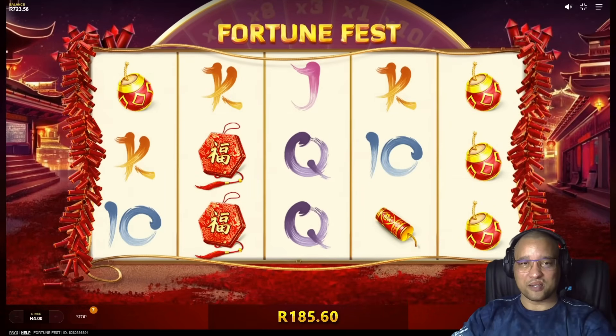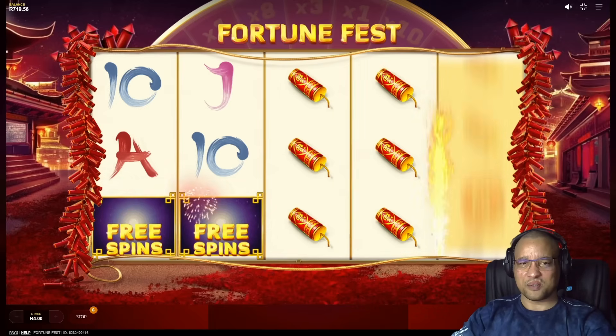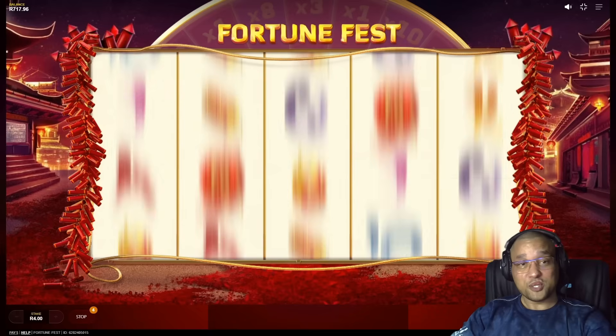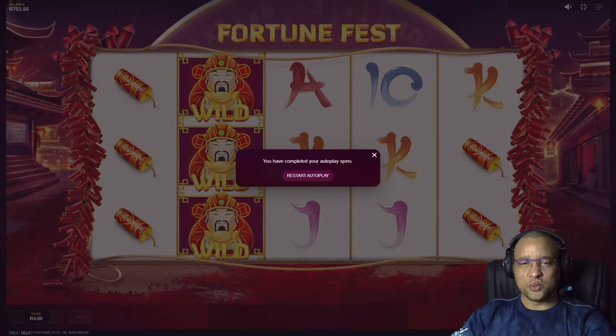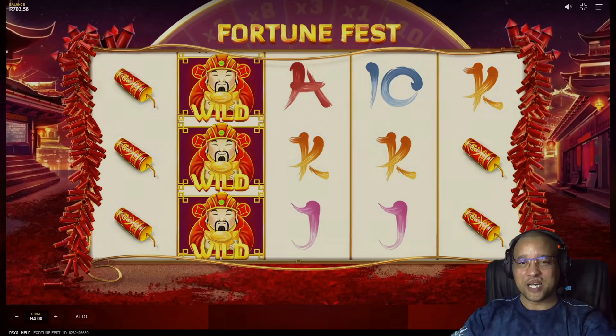At least we got to see what the bonus does within our 100 spins, which is great. Can we get back-to-back bonus? I don't think so — unfortunately not. Up to 700. I think the base game wins actually did a lot better than our bonus. But if we got a decent line hit on the bonus with that multiplier, that would have been great. But guys, I'm going to call it there. At least we got to see what Fortune Fest has in the base game and the bonus as well. Thank you so much for joining me on the session. Hope you guys enjoyed. Please don't forget to like, subscribe, and hit that notification bell to stay up to date with upcoming videos. Thank you for watching. Catch you on the next video. Ciao for now.